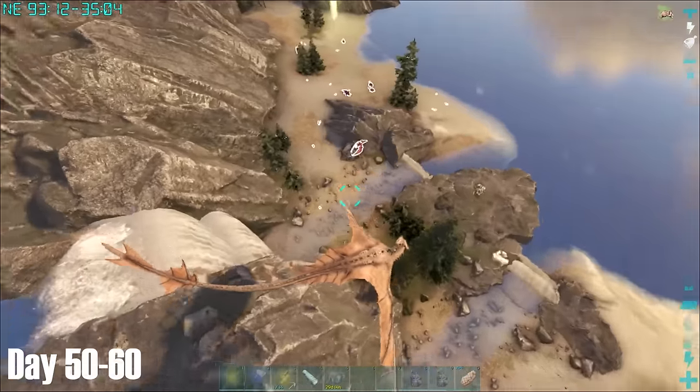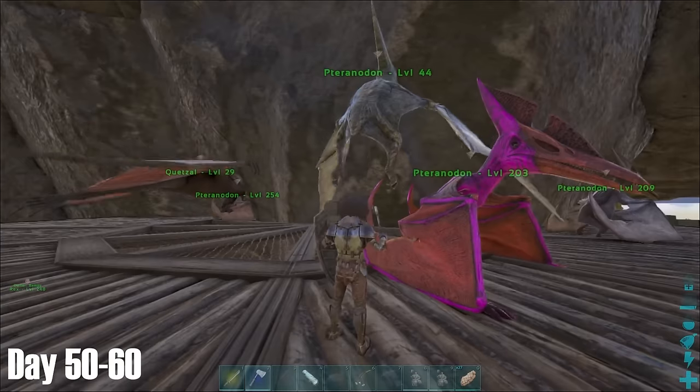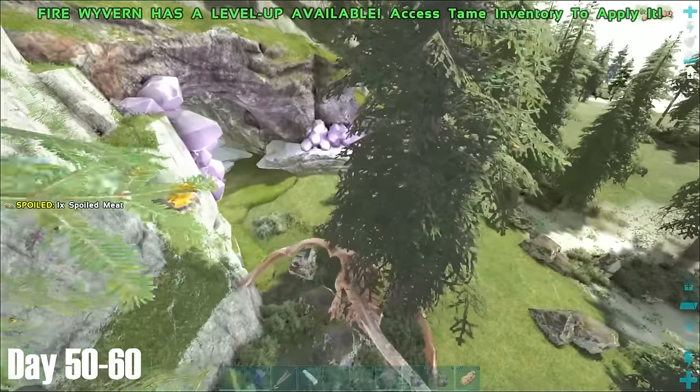On day 50, I went in search of some beaver dams for some cementing paste. The reason I wanted this paste was to make a cliff platform to store my flyers on, most of which were pretty useless by this stage of the game. I then made an industrial forge, but held off placing it for now, as I wasn't sure if I was going to make a full-on crafting station at a later date.